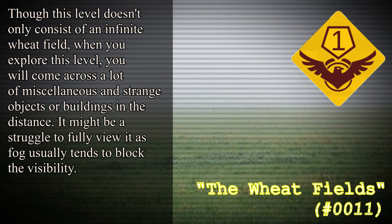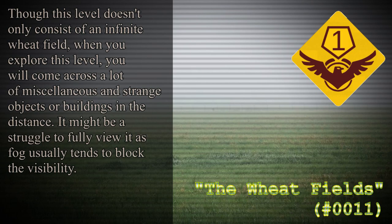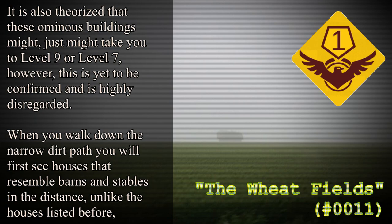This level doesn't only consist of an infinite wheat field. When you explore it, you will come across miscellaneous and strange objects or buildings in the distance, though fog usually tends to block visibility. Do not come near these buildings under any circumstance — there is an event where sobbing and crying can be subtly heard inside. People have tried to enter these houses and went missing right after. It is theorized that these ominous buildings might take you to Level 9 or Level 7, however this is yet to be confirmed.